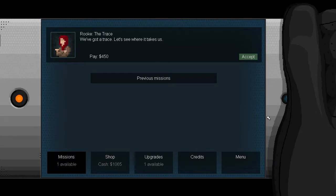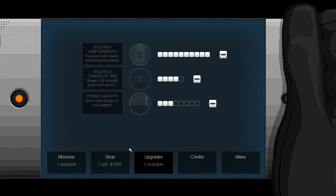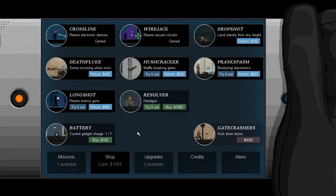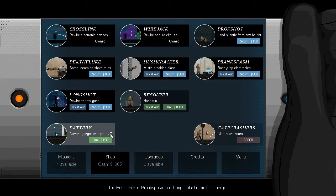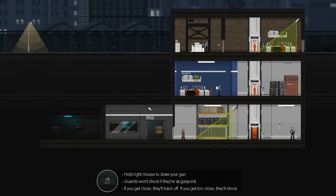Hey guys, welcome back to Gunpoint. This time around we're going to see if we've got the trace and where it's going. But before we jump into that, better spend our points. I'm going to get some more charges because I think I'm starting to understand how those work. I think the rewire enemy guns takes four charges, so there's quite a bit, and we've only got one of seven at the moment. Let's try out our handgun since it's the last thing to get.